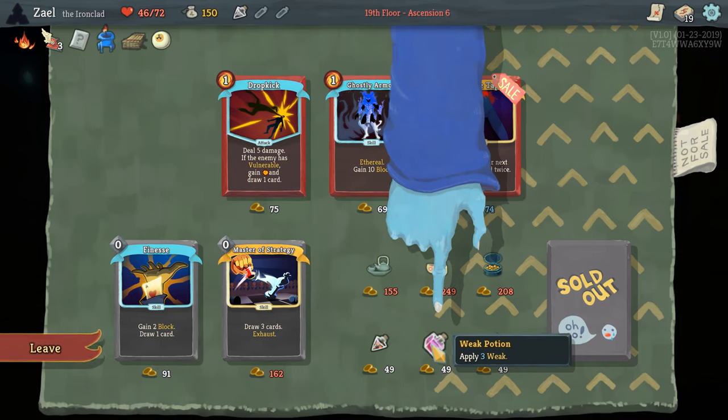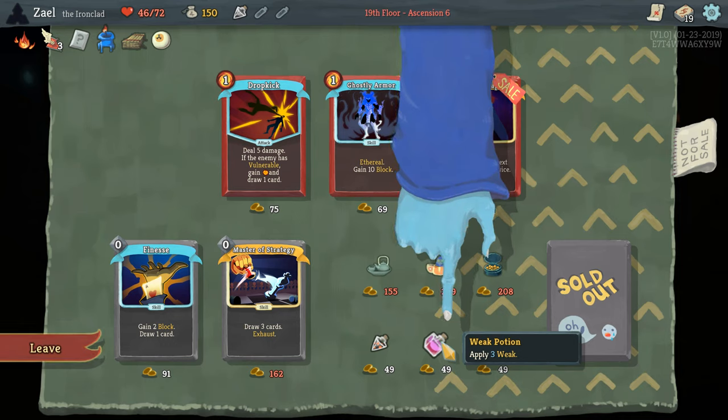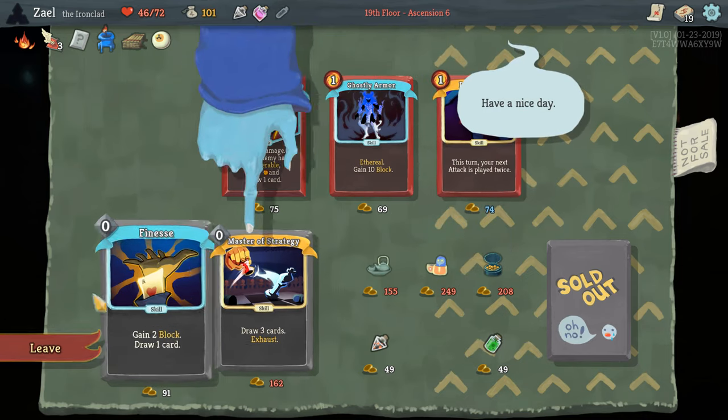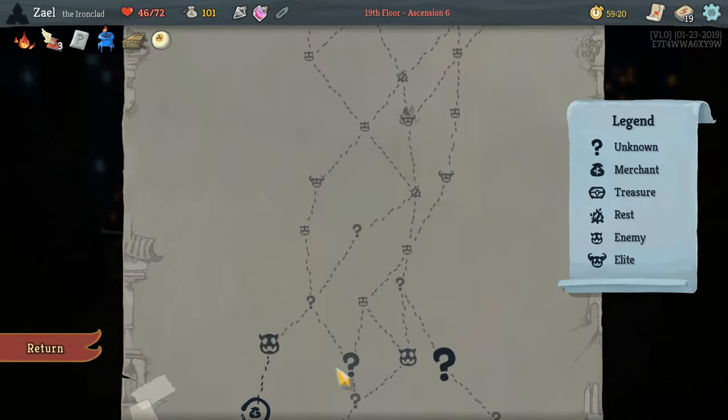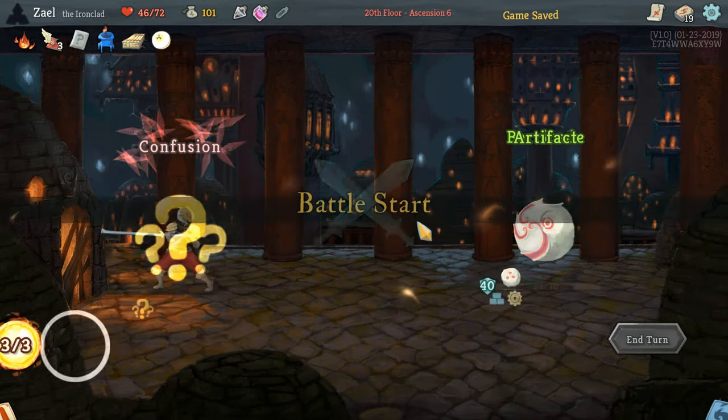I'm going to grab a Weak potion as well. We only have Uppercut as our Weak card, and it only does one Weak until upgraded. One of the elites is called Book of Stabbing which does a load of multi-attacks and I'm terrified of it. Also completely forgot — we have Wing Boots, so I can deviate from the path up to three times. Something to think about as we go.